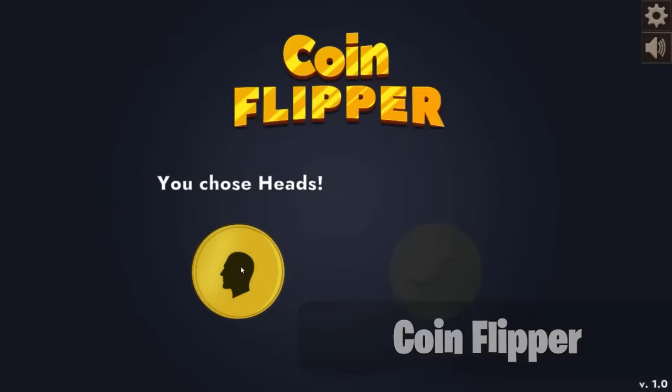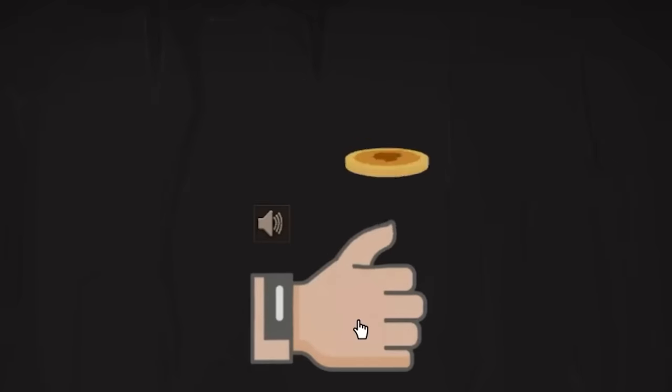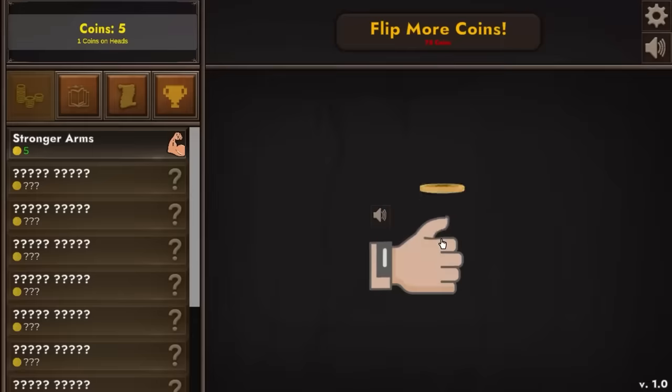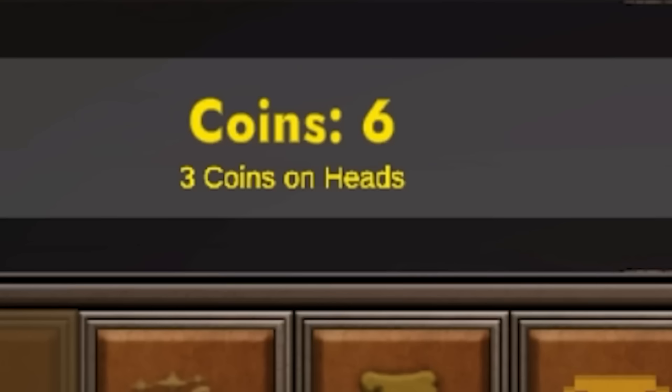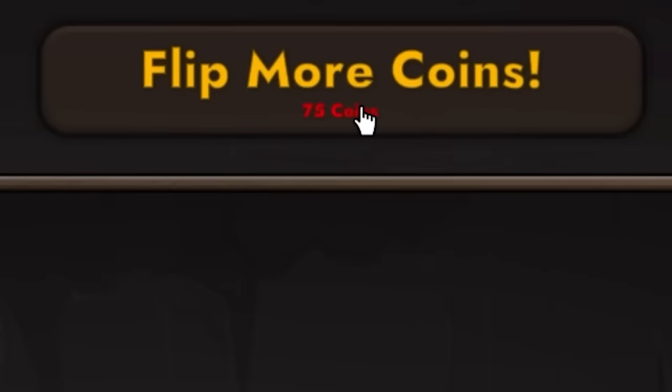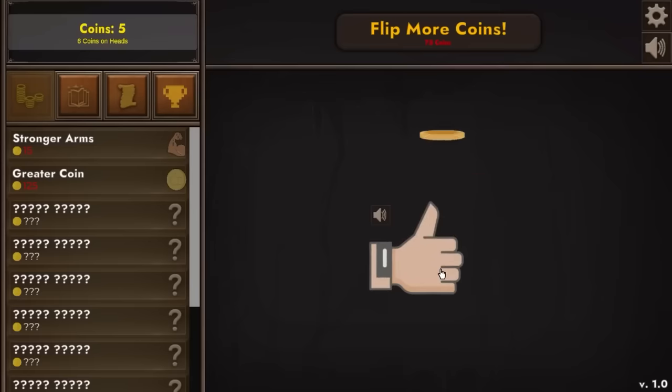I'm going to flip coins for 100 trillion dollars starting with this one. Every time we click we flip a coin — if it lands on heads we win, if it lands on tails we lose. We seem to land on heads an awful lot; I'm not cheating, I'm just really lucky. Spending five dollars means if we get heads we get two coins now instead — we've doubled our production. We're now up to three coins per successful flip, make that four. Now the upgrades are paying for themselves. Five coins per flip.